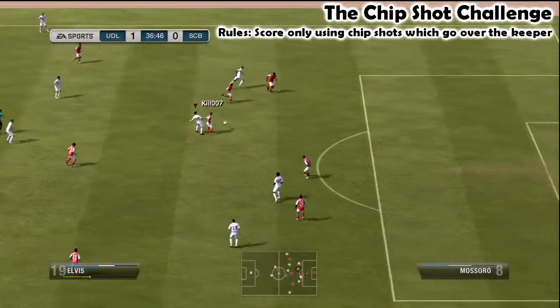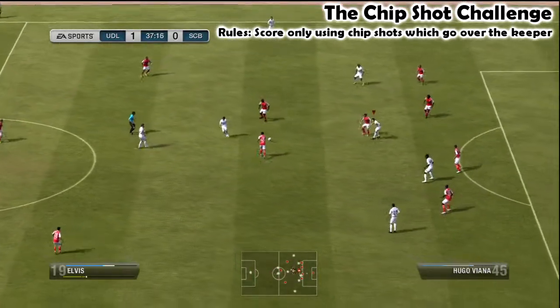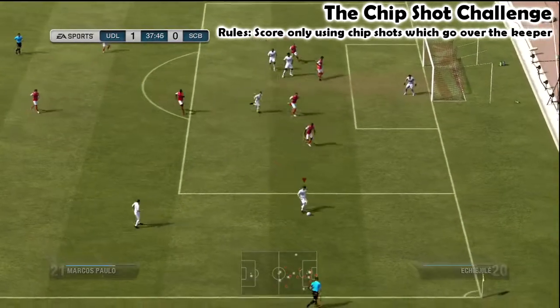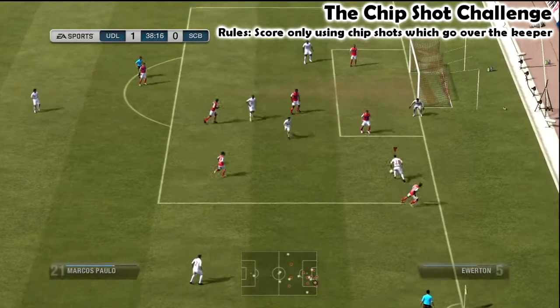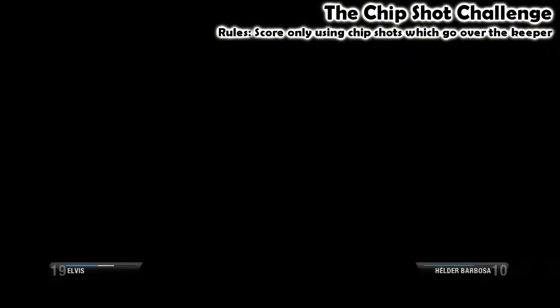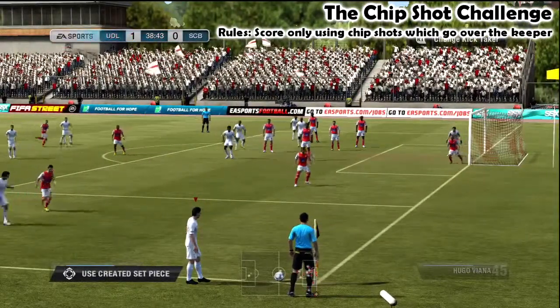In order to chip, generally you need to get in a one-on-one situation. He's defending quite deep, so it's proving quite difficult. How do you score a chip from here?